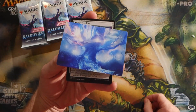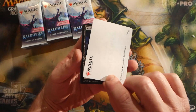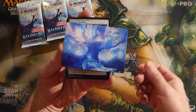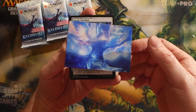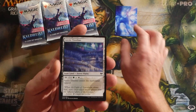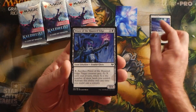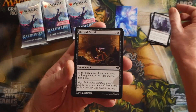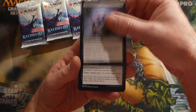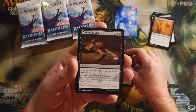Here we have an art card — you get one art card in every single pack, and you also get a foil. There's a chance to get between one and four rares or mythics. There we have a World Tree art card. First couple of packs we'll go through everything, but after that we're just going to skip ahead to the good stuff.